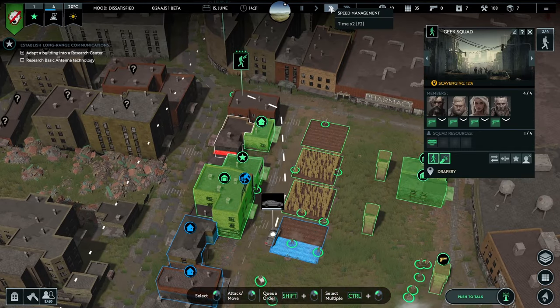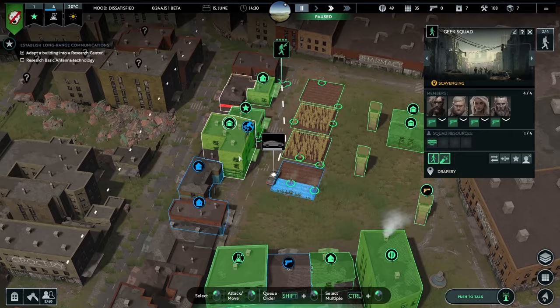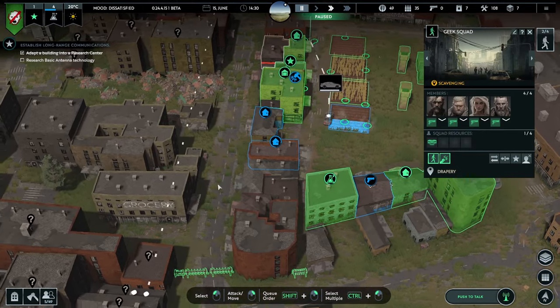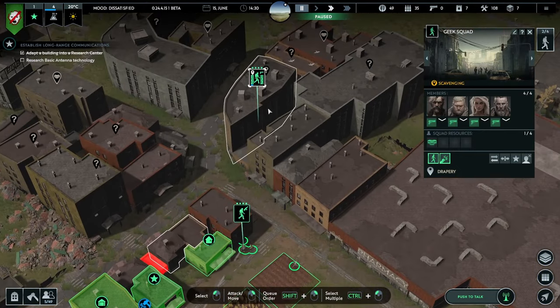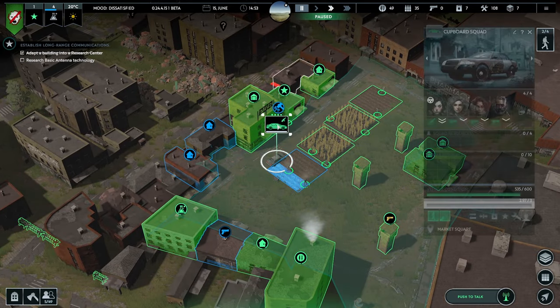There we go. They're not doing anything — go then. Oh no, they're scavenging that building already. Oh okay, I thought we'd done that one but never mind. Cupboard Squad in your fancy wheels — how about we go to here? It's not really that far away. This is like a big car park type thing in real life.